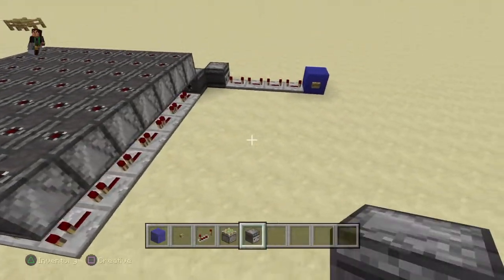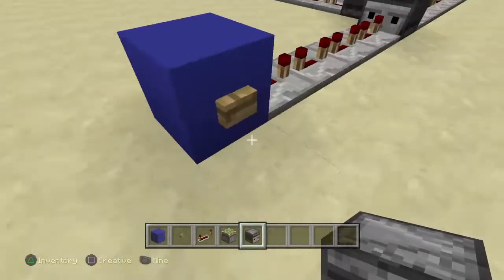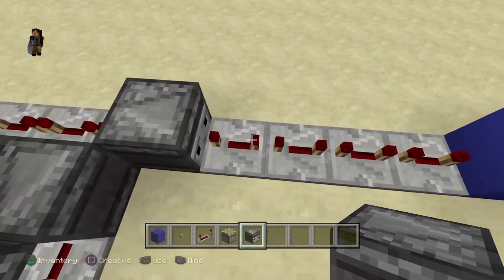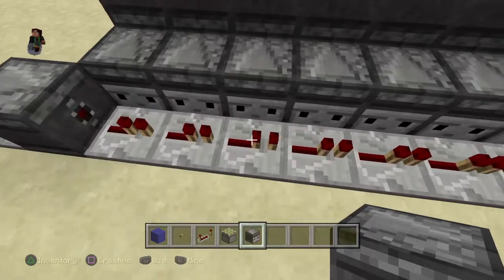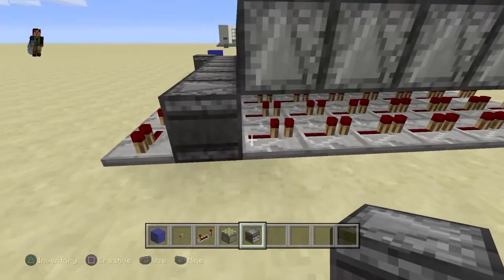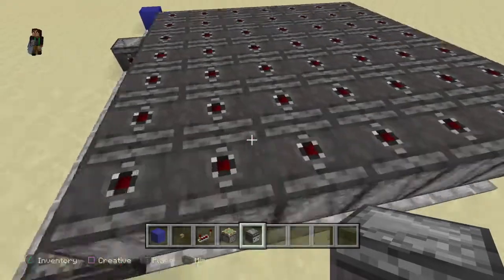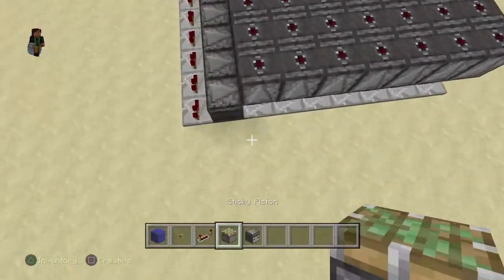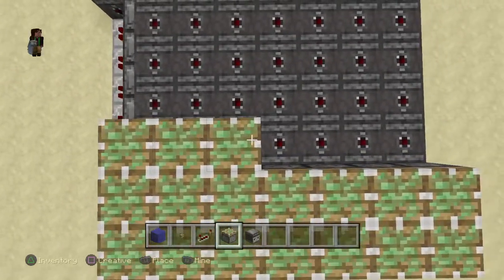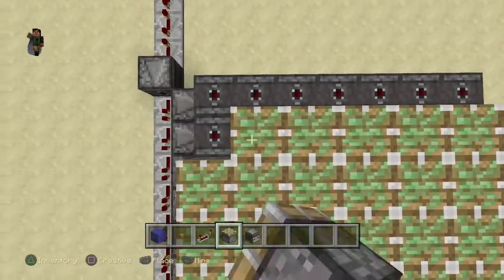So if you're wondering how this thing works — basically when you press this button, these repeaters will go. This observer block will observe the Redstone signal, which fires on these repeaters. These observer blocks will observe this Redstone signal, which will send out a Redstone signal to these Redstone repeaters. These observer blocks will observe that Redstone, which will send a signal to these sticky pistons that we're going to put on top of all the observer blocks. We're going to place blocks on top and it will push these up one by one and then pull them down.